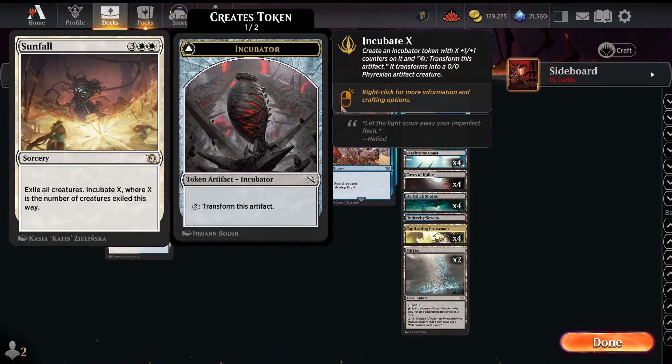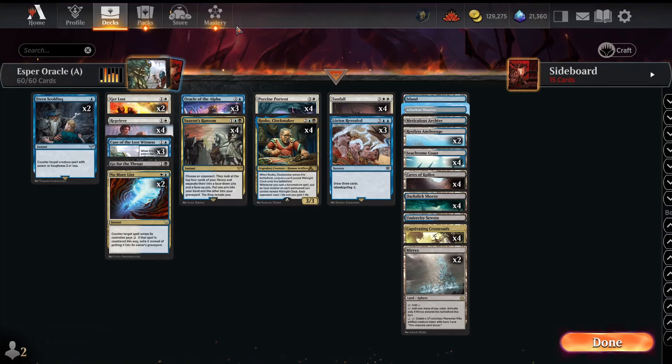We've also got a Wrath in Sunfall, which is a really strong card. Exiling creatures matters against indestructible cards, and the Incubate X token — often a 4/4 or 5/5 — helps you rebuild after a wrath. Sunfall is critical against aggressive decks, and despite being a clunky five-mana wrath, running the full four is still important in so many matchups.